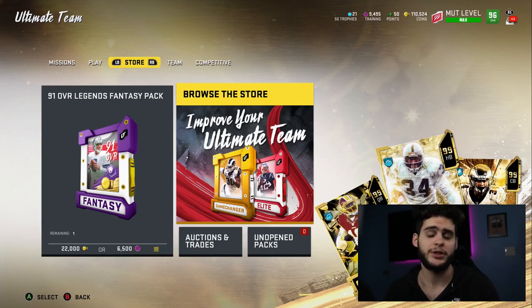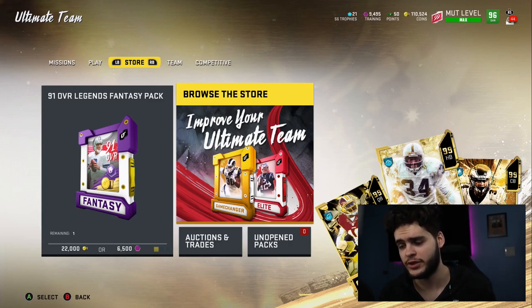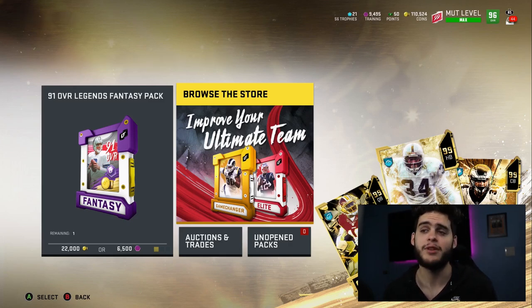The NFL Draft promo just dropped this morning at 10:30 a.m. Make sure to check that video out — as always, greatly appreciate it when you check out my vids. This video is going to be primarily focused on what to do first in the promo. It's already April 17th, we're still quarantined, and before you know it Madden 21 is going to be here. Even if there's no NFL season, they'll probably be dropping team of the decades instead of team of the weeks.